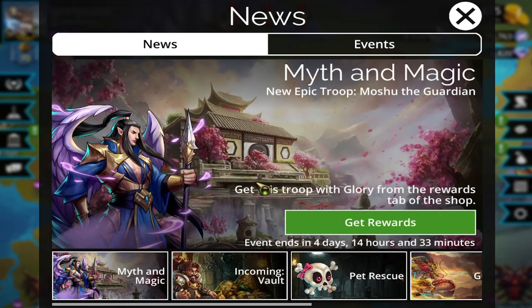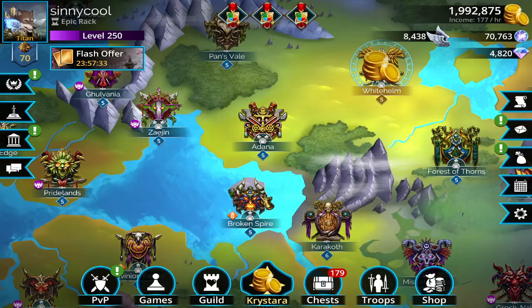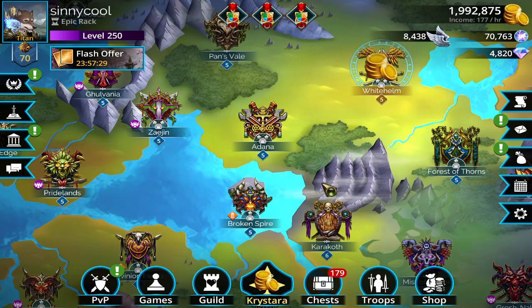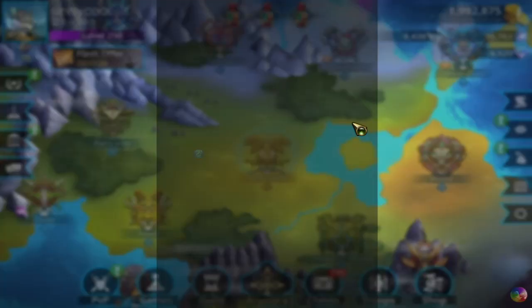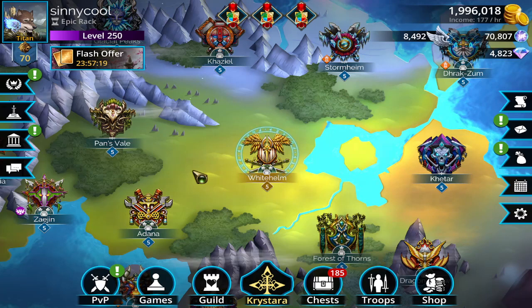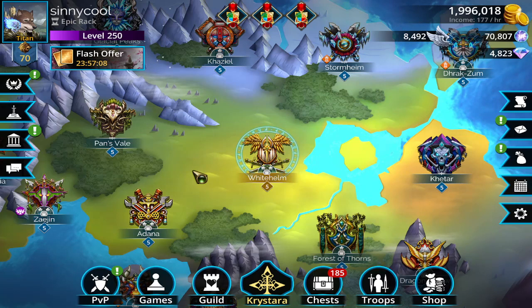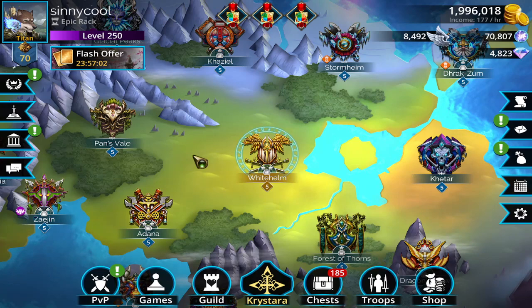Hey, what's up everyone, I'm Cinecool and this is Gems of War. Today we are on the new account playthrough, but we're going to be going over kingdom levels and power for beginners. That is what gets you stats in this game. If you ask why your troop hits for more than mine, usually the answer is kingdom level and power — they need to be leveled up. So stay tuned.